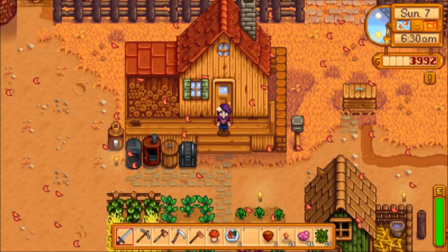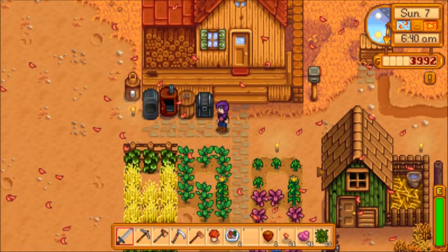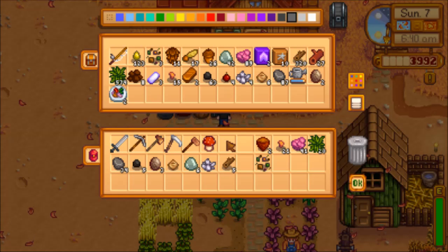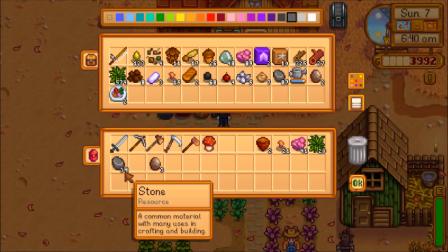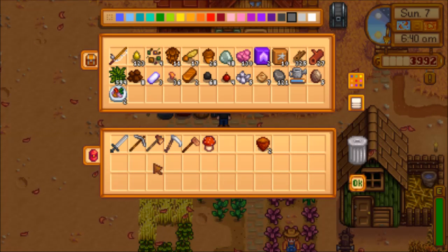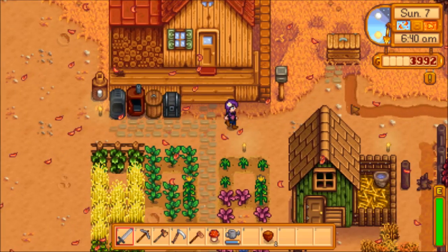Alright, let's get heading out. What a lovely fall day. Let's see what we can drop off in here before we water the plants and take care of the garden. We don't need the autumn's bounty, or the mixed seeds, the wood, the quartz, the slime, the earth crystal, the geodes, the coal, the stones, the copper, bug meat, and that stuff. I guess we'll put the geode in there.